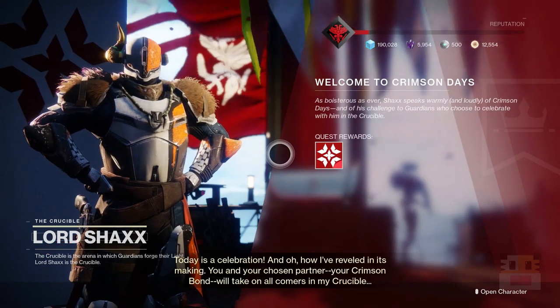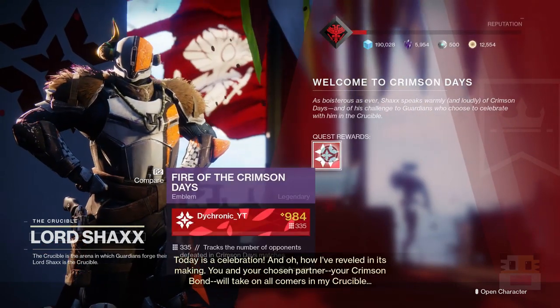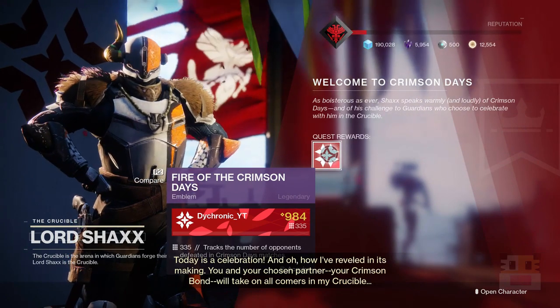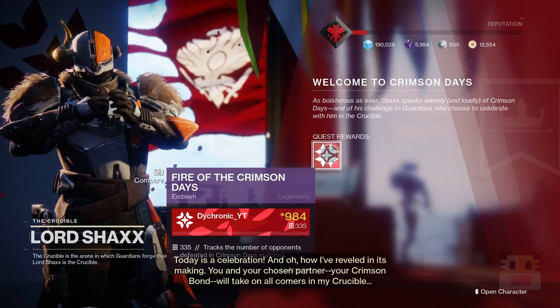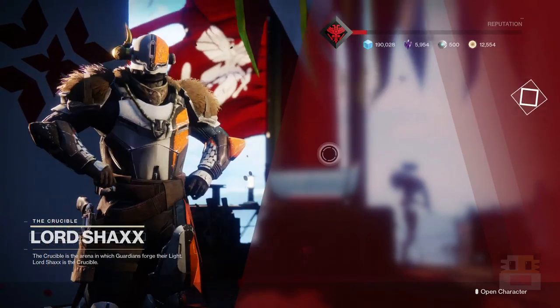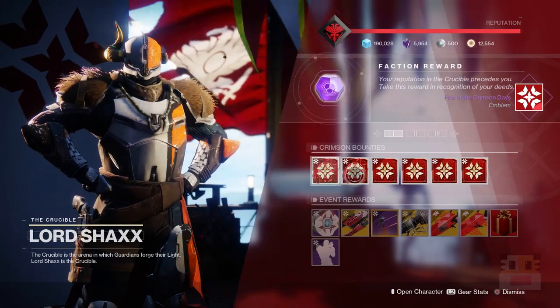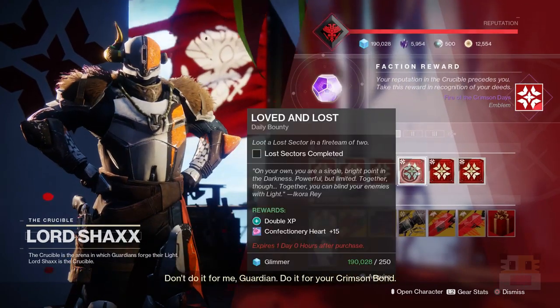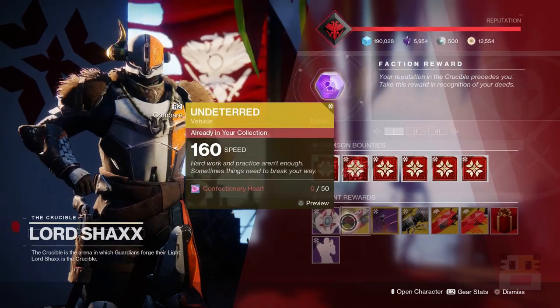To start off Crimson Days, go over to Shaxx and pick up an emblem. This is the same emblem from previous years, so if you have it in your inventory, delete it and get the new one so you can start the milestone for Shaxx. He's going to have weekly bounties and daily bounties that give you the currency called Confectionary Heart, which is important for buying the different event items.